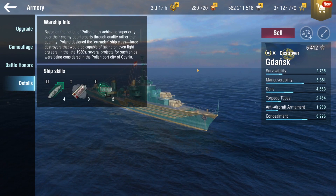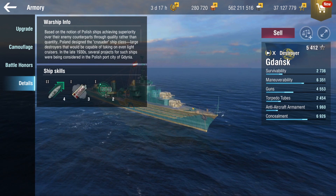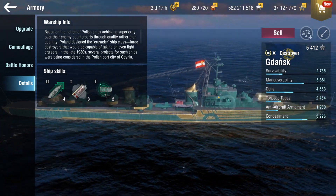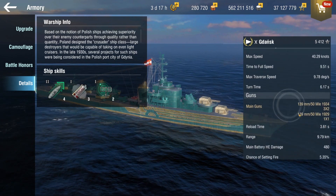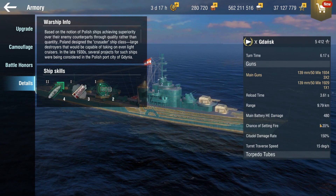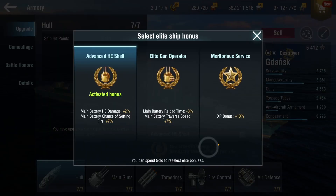It is based on the Mogador hull, and these are the skills you get. Basically this is a Mogador hull with Bliskavica torps. You also get these 139 millimeters. One thing — you don't get AP, you only have high explosive with a 5.35 percent fire chance. I took the advanced HE shell skill because since we only have HE, I thought it would make sense.